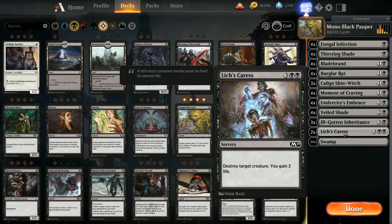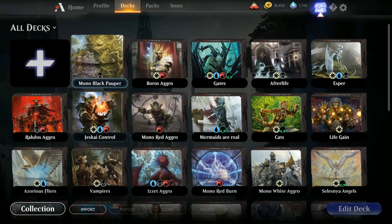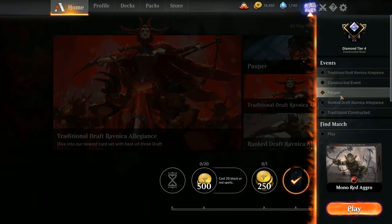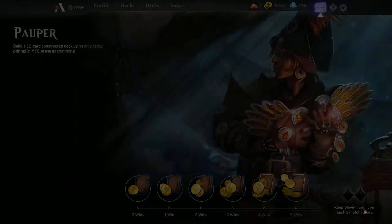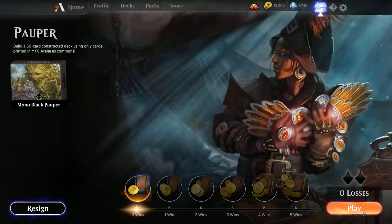I'm running 24 swamps. That's the deck I'm going to play. I haven't played it yet — haven't done this event yet this weekend. So we are going to see exactly what we can do with mono black, all commons, 250 gold. Here's my Pauper deck — it's all commons — we are good to go and we shall play.